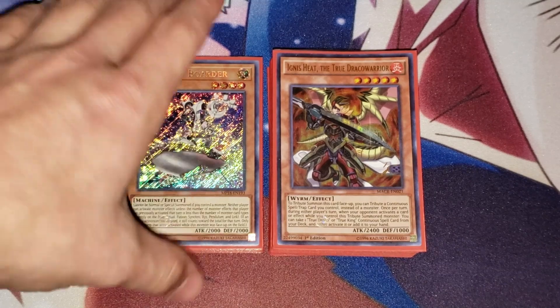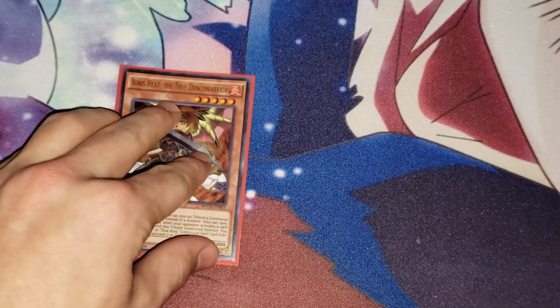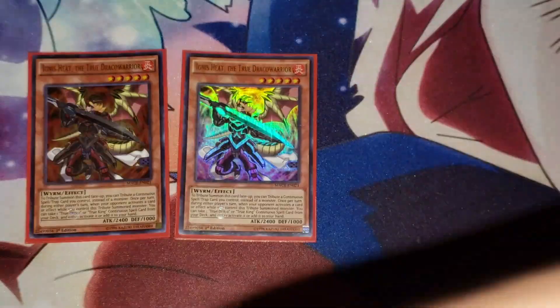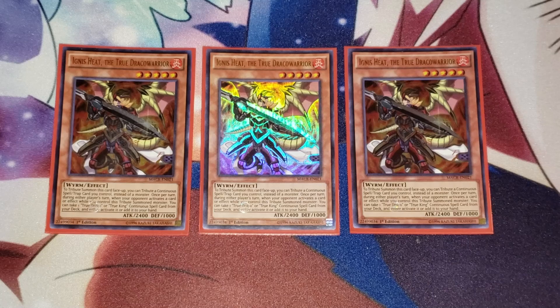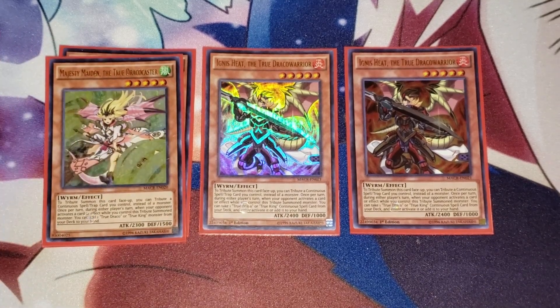We're going to go ahead and begin. This is the side deck, so we're going to go on to the main. I'll explain the side deck later. For our first monsters, I run three copies of Ignis. Ignis is your searcher for spells and traps. Whenever an opponent would activate a card or effect, you can chain Ignis and then search a spell card, which is pretty good. He can also tribute himself with a Continuous card.